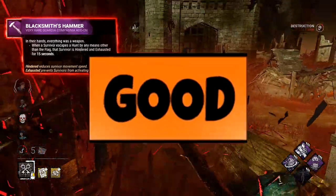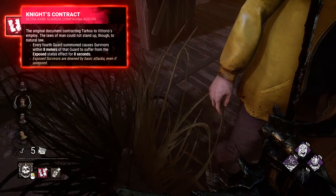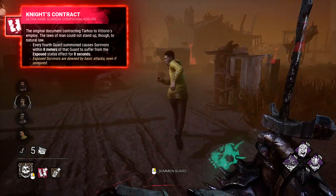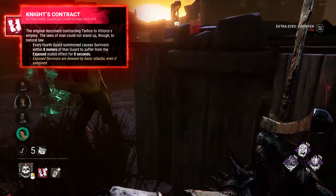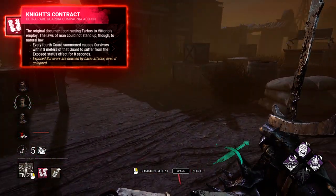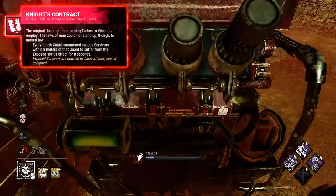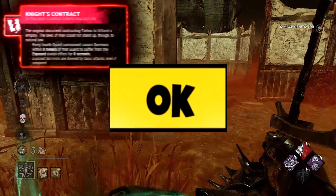Now the most interesting stuff — iridescent add-ons. Knight Contract: after you summon a guard, survivors nearby will have the Exposed status and can be one-shotted. Sounds cool, but it's only every fourth guard. For example, on a loop with a pallet, just ask the guard to break the pallet and go for the one-shot. But the cycle to every fourth guard is time-consuming, and it works nicely only on basic loops because the timer is not that long. So while it feels strong, I'll put it only in the OK tier.